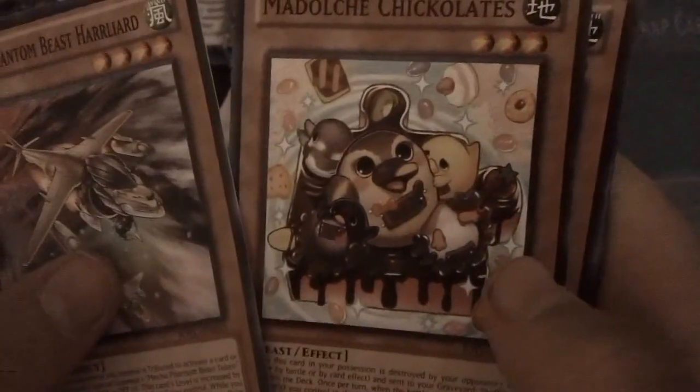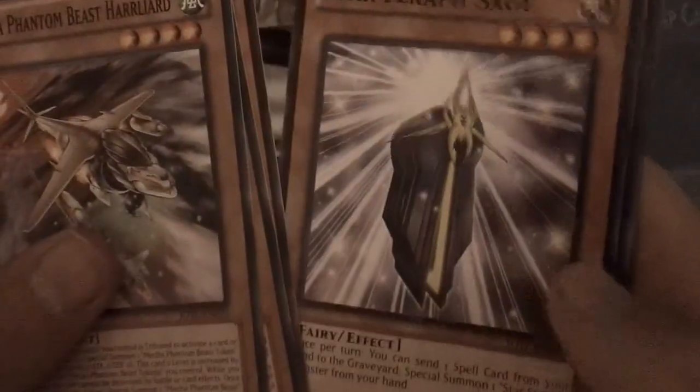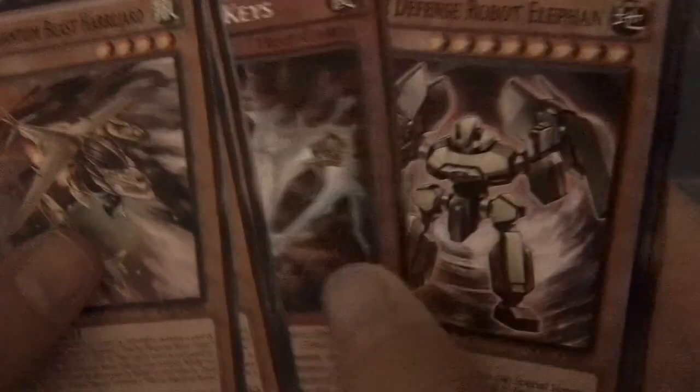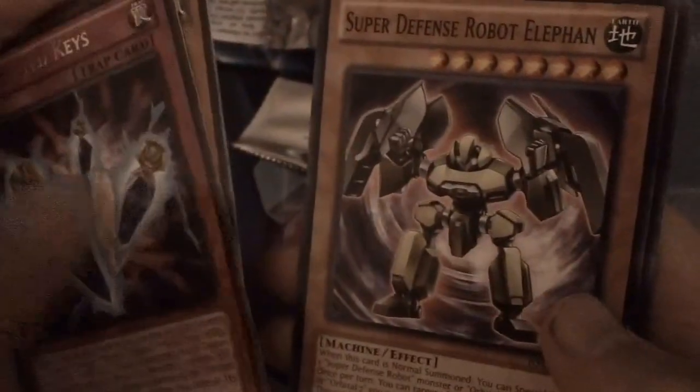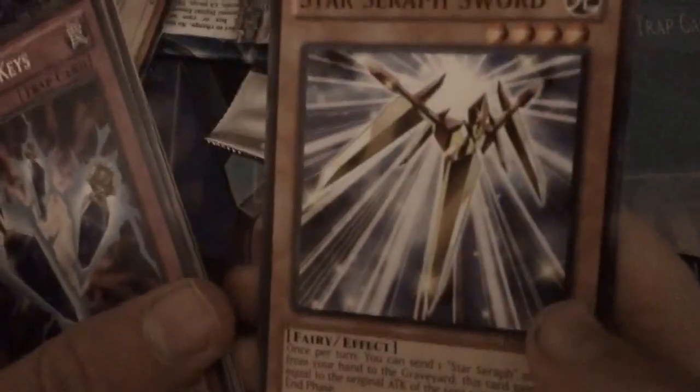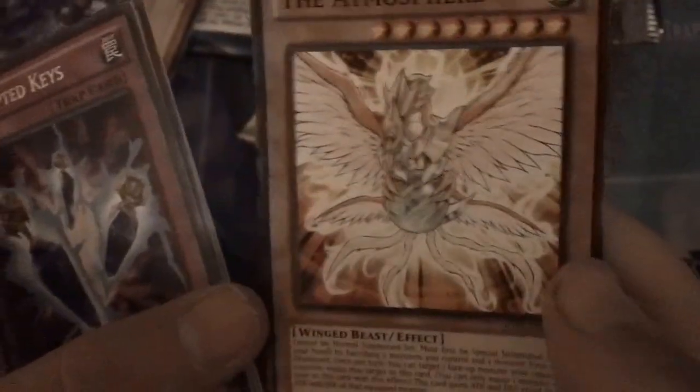Pack two: we got another Harliyard, Junk Blader, Star Seraph Sage, a rare Corrupted Keys, Super Defense Robot Elephant, a Flying C common - well, that's just as good as the rare - Arch-Fiend Emperor, Sarsraf Sword, and the Atmosphere. Pretty cool but nothing outstanding in that pack.